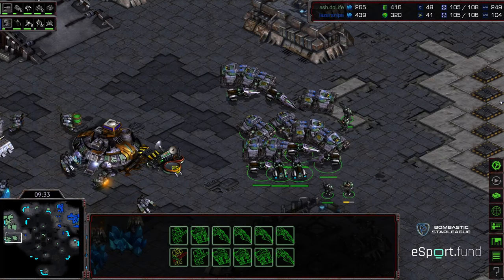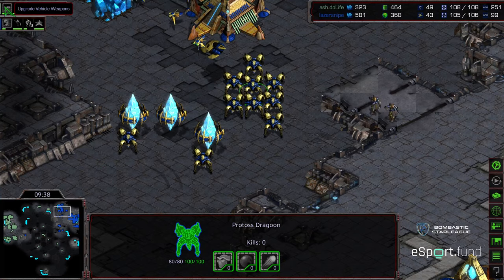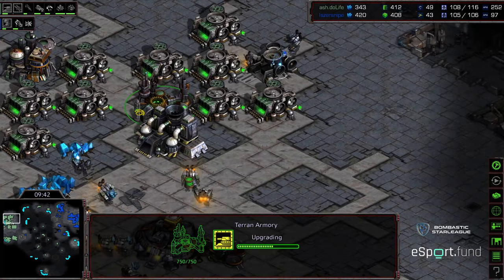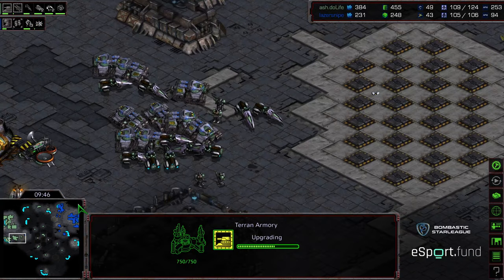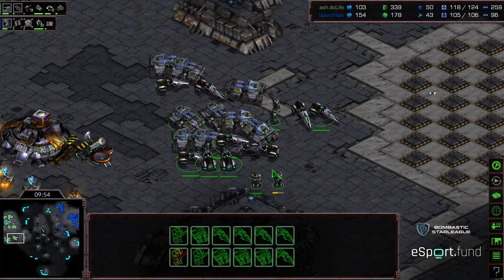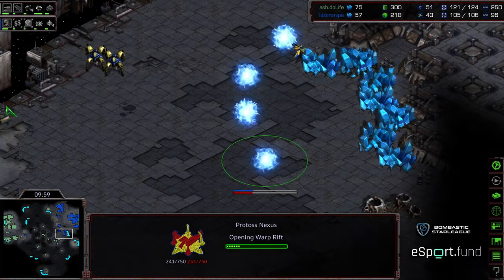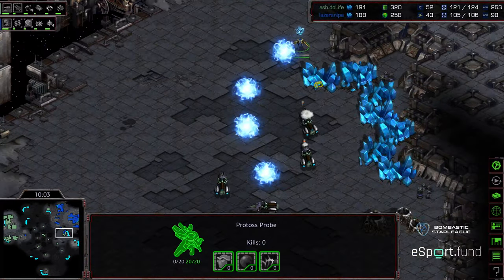But if he smashes this army he's going to be in a really good position in the mid-game. Weapons one about halfway finished — this is kind of an off-timing weapons one. I'm wondering if Duelife missed that armory as far as where he wanted to be in his build, or if this is just part of the calculation, but that's going to delay things a little bit. So this is going to be more of like a 10-minute timing push. Psi Storm, stasis, Zealot leg speed also being upgraded in the background. And it looks like Laser Snipe kind of meandering up — he wants to go ahead and take a third base.